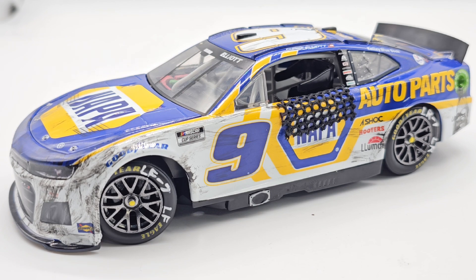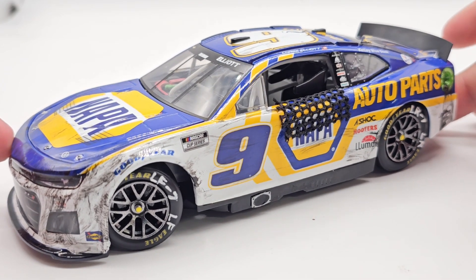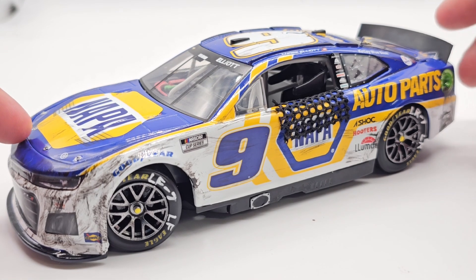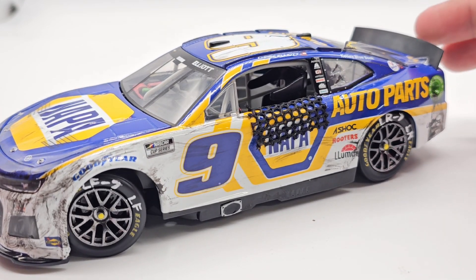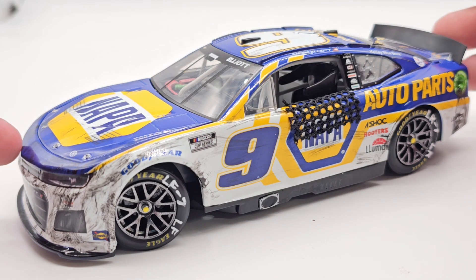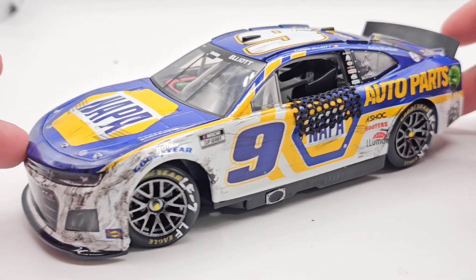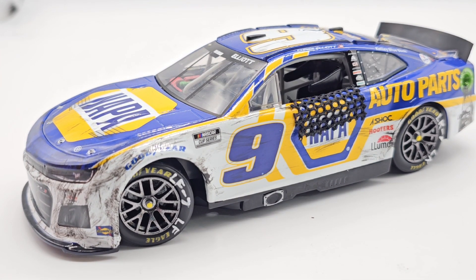I've seen a lot of people do customs of this car and I've been wanting to do it for a while, but I could never find the paint scheme. I finally found one and decided to make the race version slash win. There's another car I'm wanting to do — the Coke 600 that was supposed to be Kyle Larson but Alli Guy filled in for him. That one's very hard to find, so I don't know if I'll ever be able to do it, but maybe it'll turn out like this one.